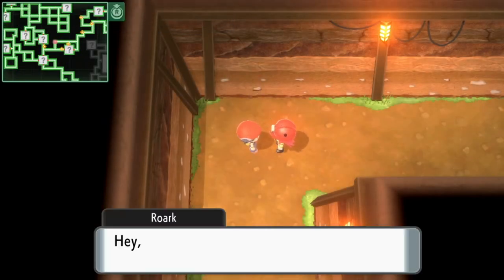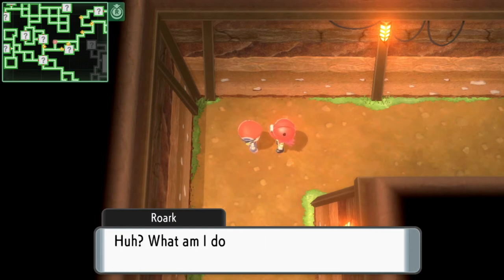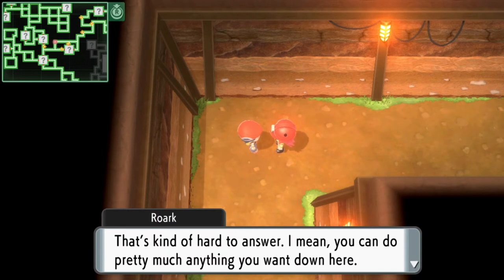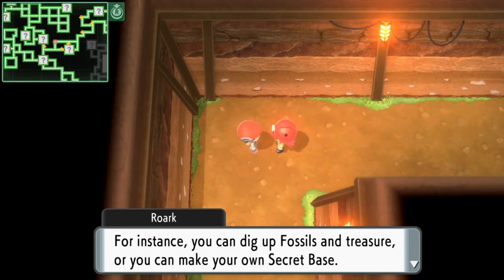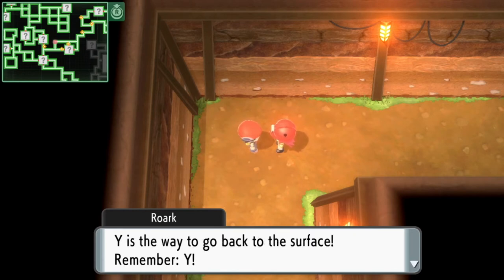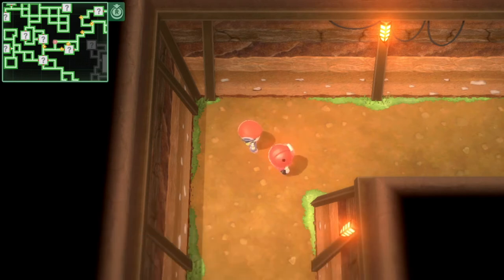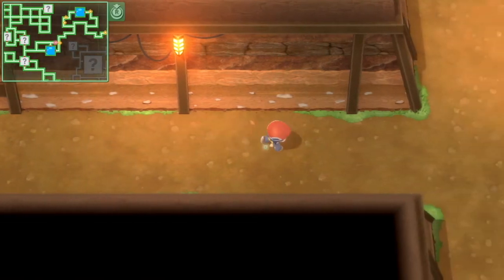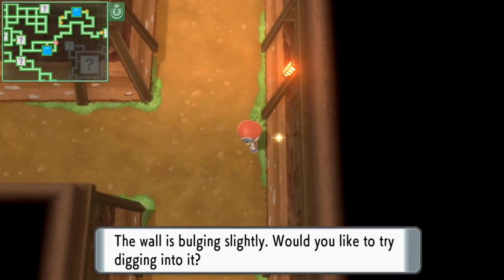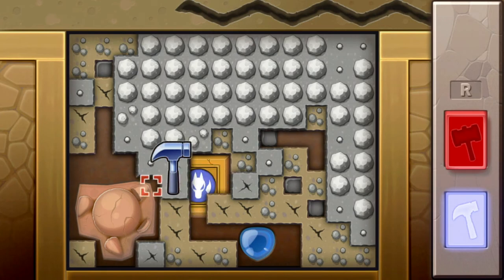Once you are underground we are going to get interrupted, but basically we are going to be mining. The fossils are not easy to find — it took me a couple of hours to find one. All I can say is just keep digging and mining. Here we found a blinking light on the wall that tells you where you can dig.